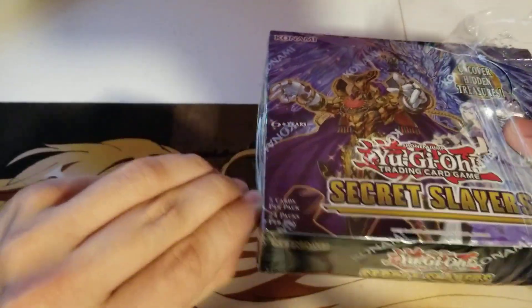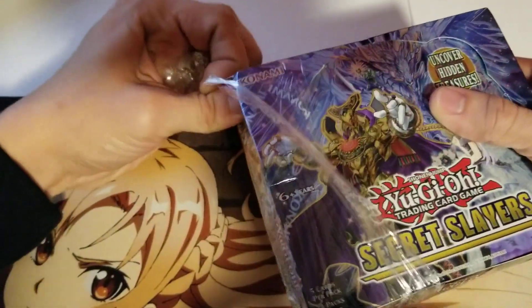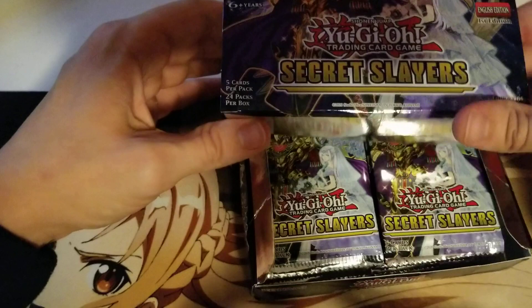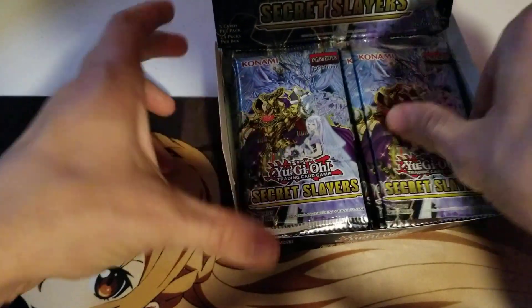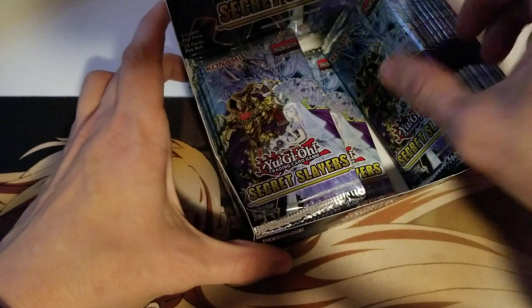We're also looking for Eldlitch the Golden Lord, Rika Glamour, and Eldlixir of Black Awakening. I think those are the biggest ones. Sorry about the shrinkwrap there. So we're just gonna get popping right into this set and really hope we get the Golden Lord.